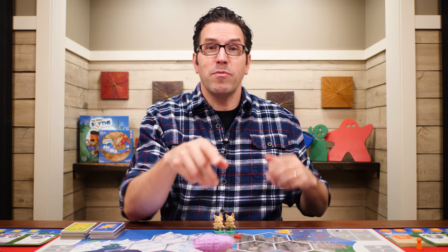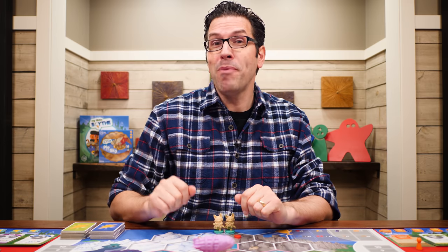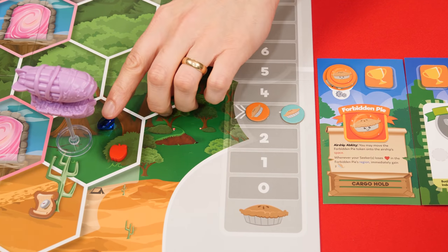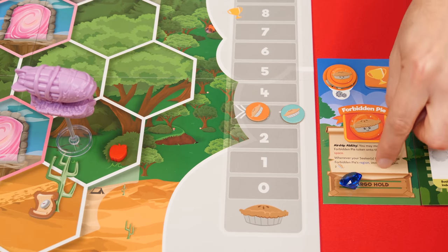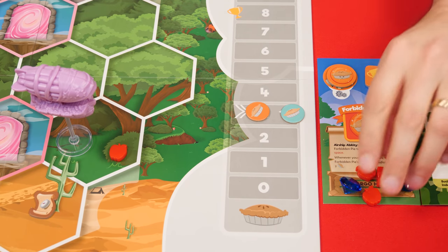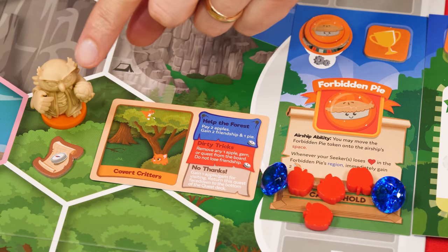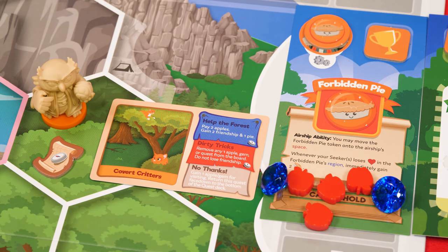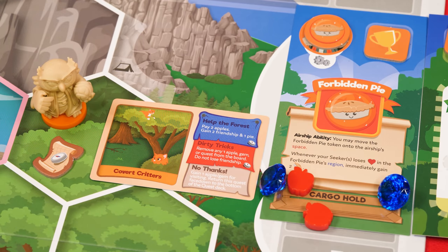That said, once the airship stops on a space with an apple or a gem, you may use its air support ability for one of two possible actions. One option is to retrieve an apple or gem from the airship space and put it into your cargo hold, which is this area of your airship mat. There is no limit to the number of items you can store here, and you have access to all the items in your cargo anytime you need them. If you were satisfying a quest using your seeker and needed to pay a certain amount of apples or gems, you could take those from your cargo, even though your airship isn't anywhere near your figure. There's no limit to the number of apples or gems you can spend from your cargo at once when paying the cost, either on a quest or when you're making a delivery.